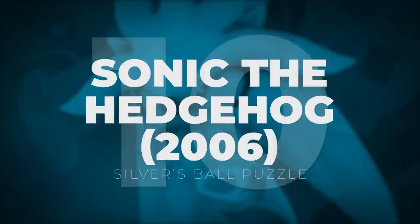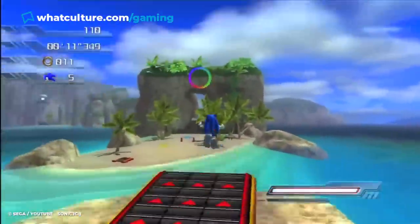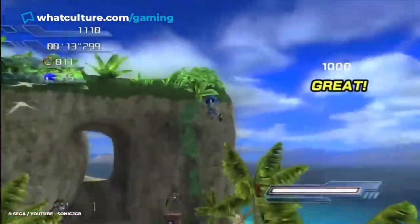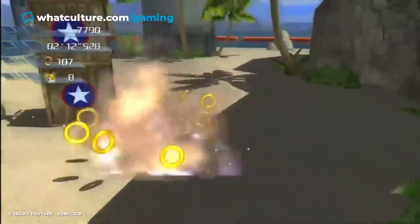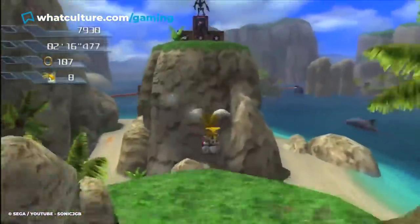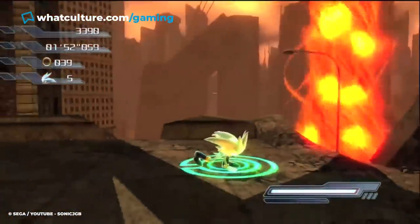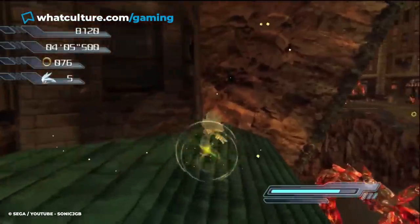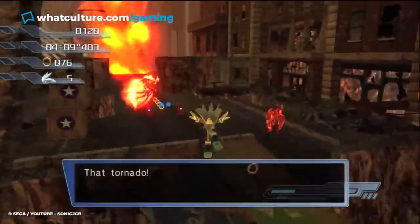Number 10: Sonic the Hedgehog 2006 – Silver's Ball Puzzle. Sonic the Hedgehog 2006 is the video game that derailed the popular franchise. Many have talked about the title, and suffice to say, it does live up to its terrible reputation. One of the new additions to the game was Silver the Hedgehog, who came from a post-apocalyptic future. His primary gameplay gimmick was his telekinetic powers, which he used to lift objects and destroy enemies.